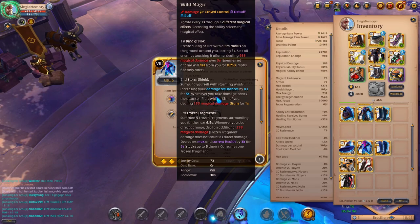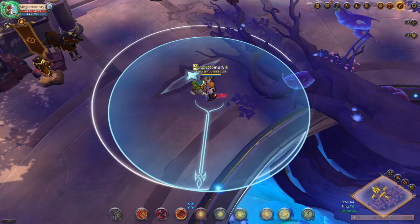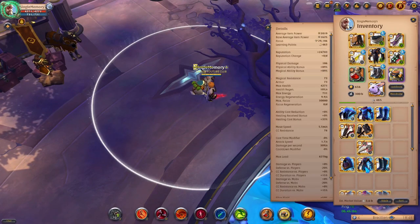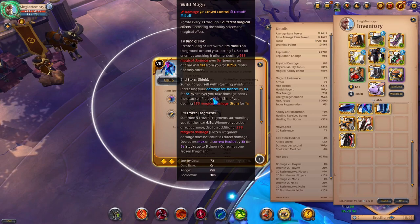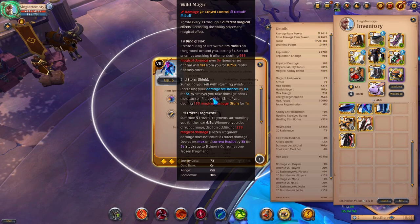Whenever you take damage, Storm Shield shocks the attacker if it is within 12 meters of you. They will take 133 damage and be stunned for one second. The ability lasts for five seconds, so you can stun them potentially up to three times depending on how many times they hit you.